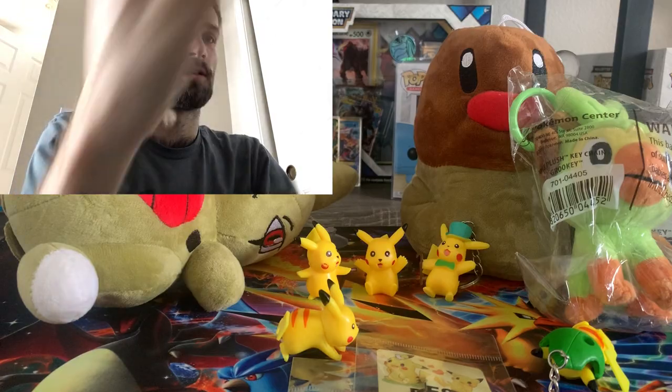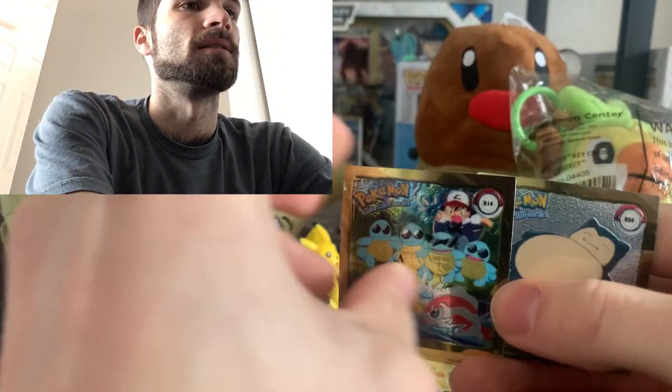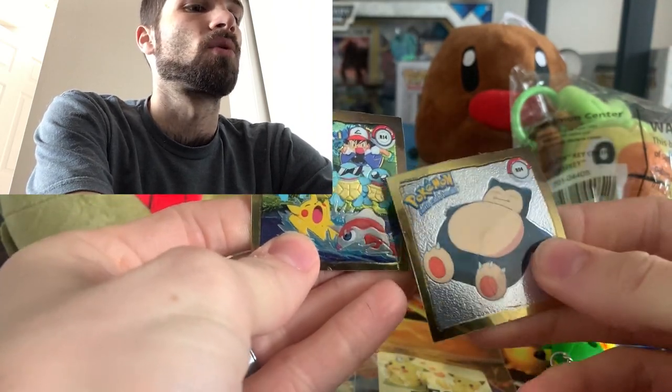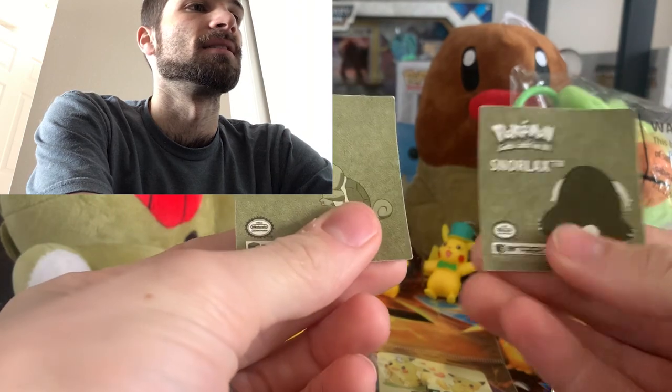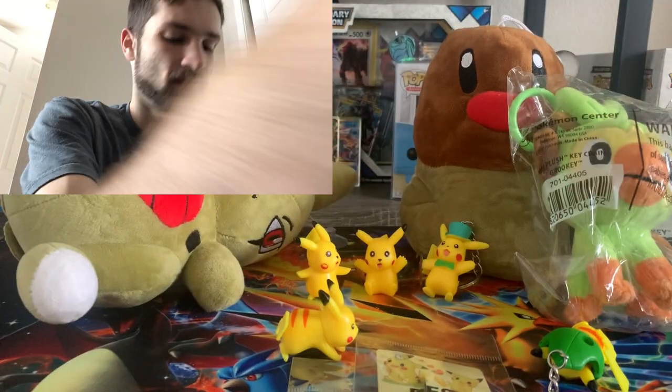We got a bunch of stickers. I think we were getting one of these in each of the other mystery boxes, but we got two in this one. We got a Snorlax and the Squirtle Gang with his awesome sunglasses — a group shot and Snorlax. Those are some cool stickers.